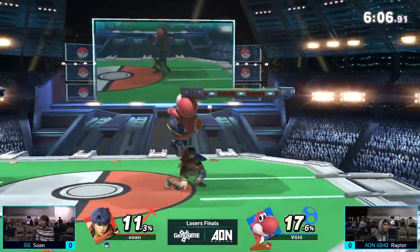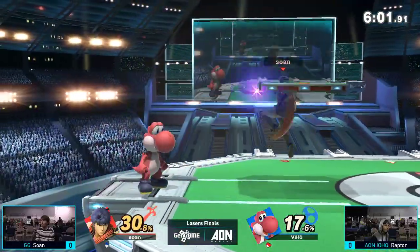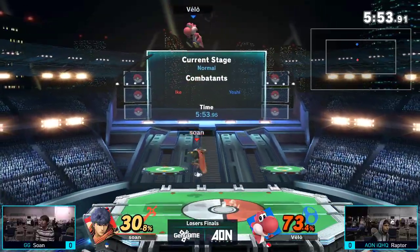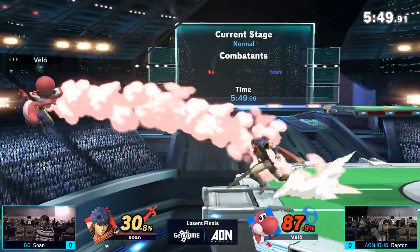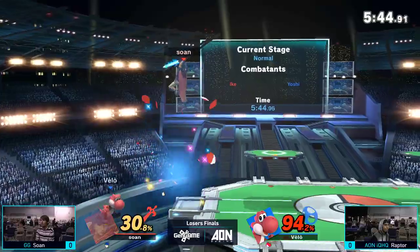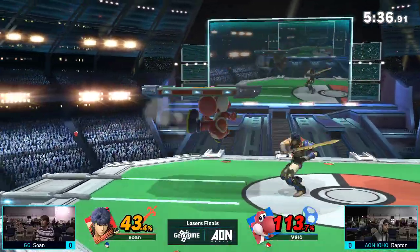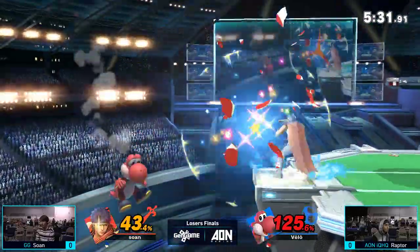Raptor looking for a way out of the corner — throws an egg and finds his way to center stage. These guys are feeling it out in neutral, throwing out hitboxes, trying to find the first hit. Gets the dare, but because of the double jump armor, Raptor is not going anywhere. Soane is doing a great job at swinging and claiming air space right now — really important to do against Yoshi. He has no jump, but has excellent coverage without the jump. Raptor attempts to read the tech out with the forward air, but doesn't read it correctly, and as a result Soane is now in control.